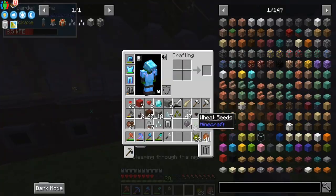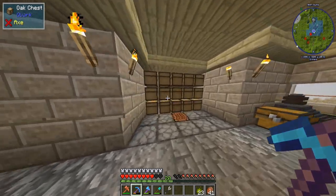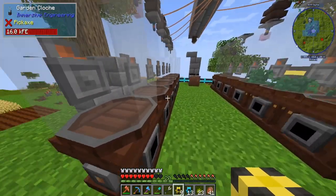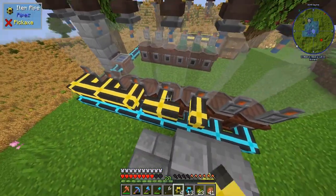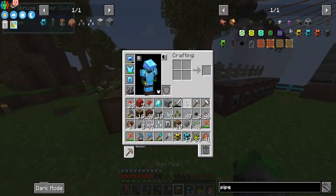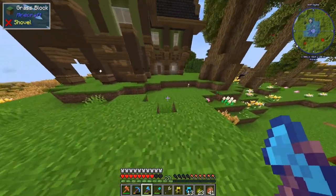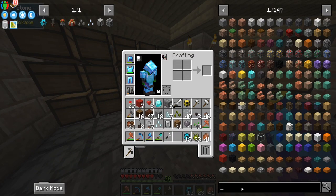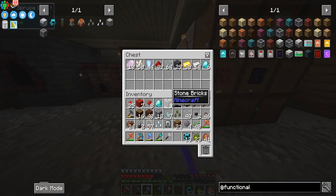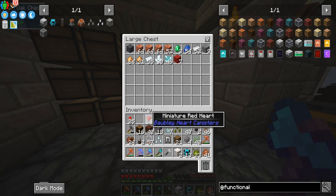I did upgrade all of these windmills to the max tier. All these guys need is a sink and some item cables. We're going to set up a couple of drawers to collect the items. This has been moved towards the middle now - it's fueling both sides with water which is definitely needed to produce our materials. We'll feed these into a drawer controller. Functional storage drawer controller requires a little bit of quartz, which we have.